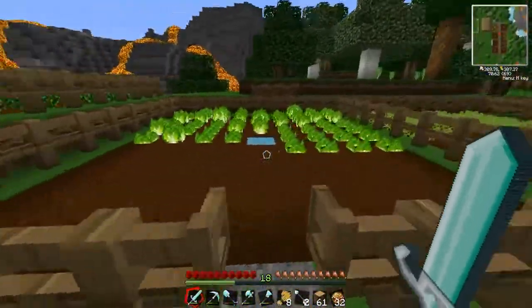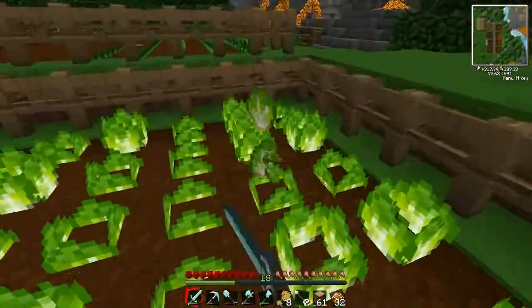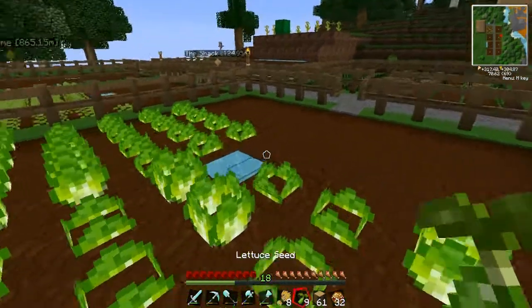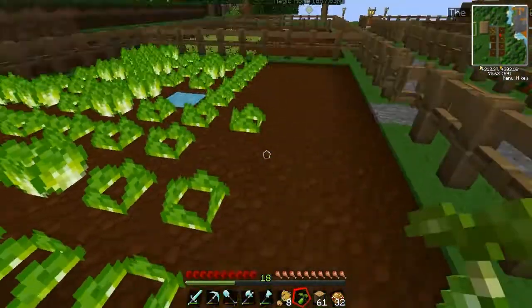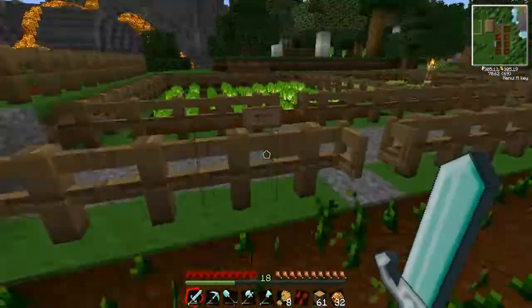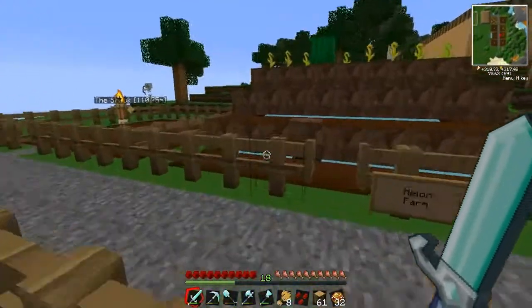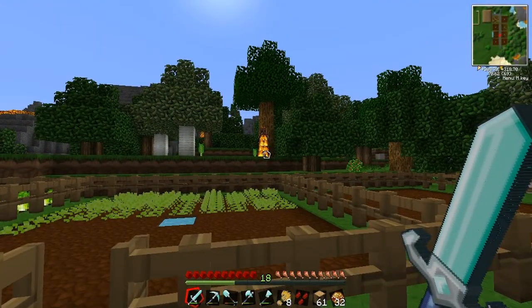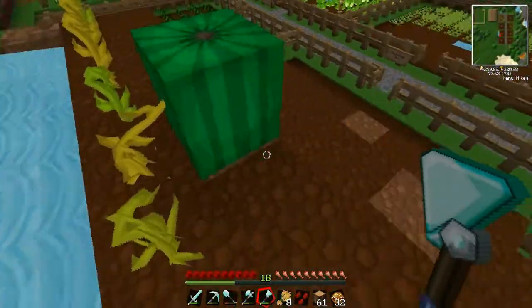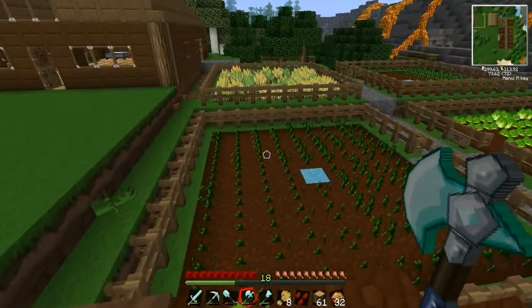Lettuce time! I see some big, juicy lettuce — and there's another one there too. Seven lettuce and two lettuce seeds. Probably by next episode the lettuce farm and the tomato farm will be finished. Not sure about the cantaloupe farm — as you can see, they grow really slow. And I can tell that mobs have been jumping on the crops and ruining them. The melons grow pretty fast, so that's good.